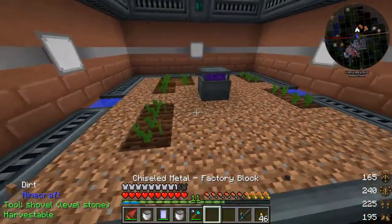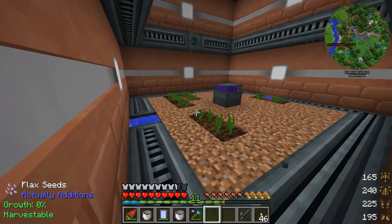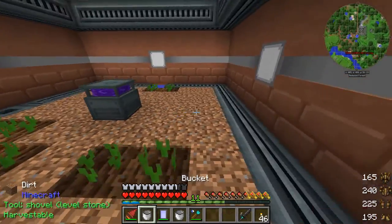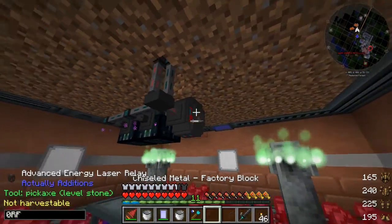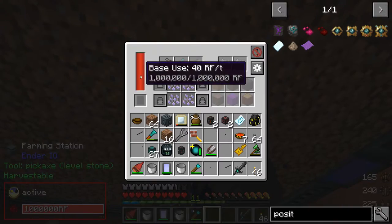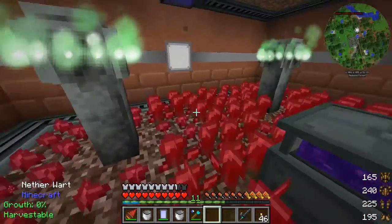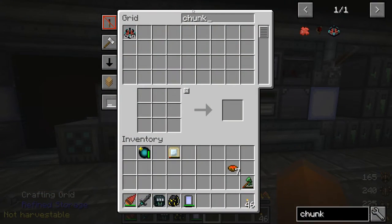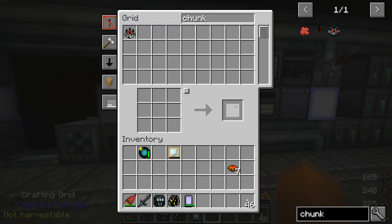We are officially getting string. If you didn't know, flax yields string, which is really awesome. I set up the same type of setup that we did last time, except I added some advanced energy laser relays, which will transfer up to 10,000 RF per tick — remember, there is an energy loss though. So now I won't feel so guilty about crafting, say, like four chunk loaders.